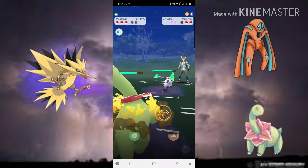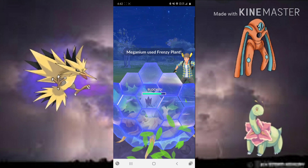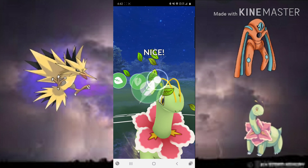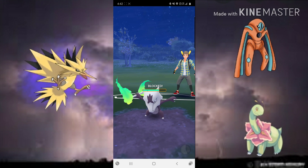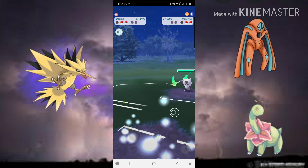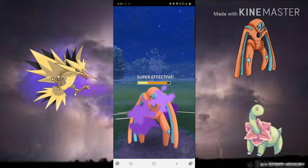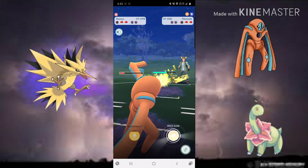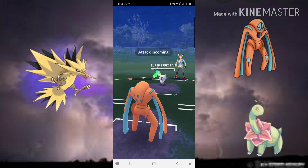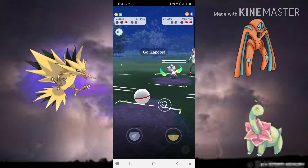They decide to keep the two-shield advantage and come in with Alolan Marowak, which is probably the best Pokemon against my specific team of three. Its Fire fast move is good against Meganium, its Ground charge move is good against Zapdos, and Shadow Ball for Deoxys Defense. We try to get Frenzy Plants for chip damage or shield pressure, then bring in Deoxys Defense for Rock Slides. A Shadow Ball gets us to mid-yellow, we barely get to a Rock Slide to stay alive, then we're able to Thundershock the Alolan Marowak down.